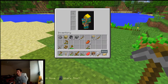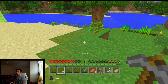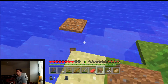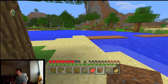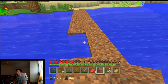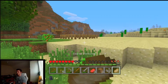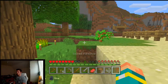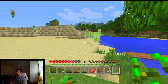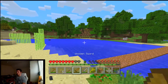I didn't realize we had so much dirt — I really have to start checking my inventory more. We'll make a walkway through the water. One, two, three, four, five, six — that'll probably sprout some grass as well. I'll eat this pork chop. That's ready for harvest — we have ourselves some wheat! This could actually work out pretty well.